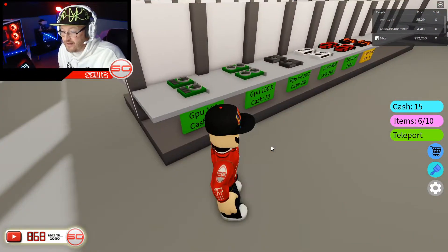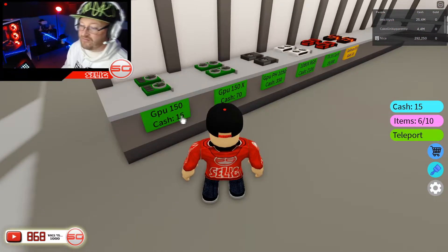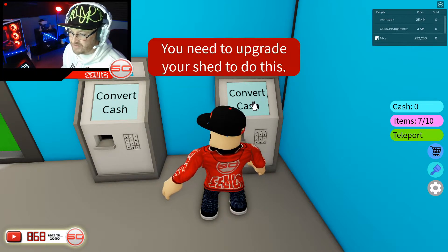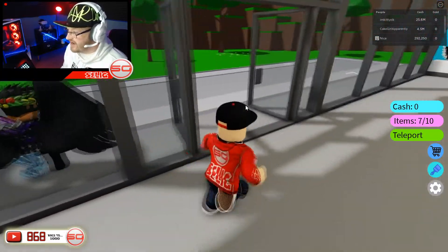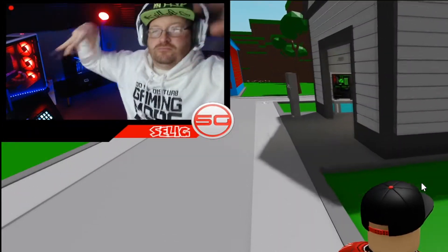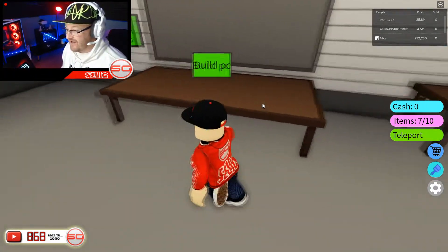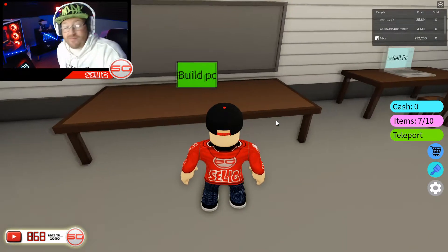We've got 15 left so we'll grab a GPU and that's all our money done. We need to upgrade the shed to convert cash, so we'll do that later. Back to the warehouse! We've got some parts now — we're going to build these PCs up and make a bit of money.